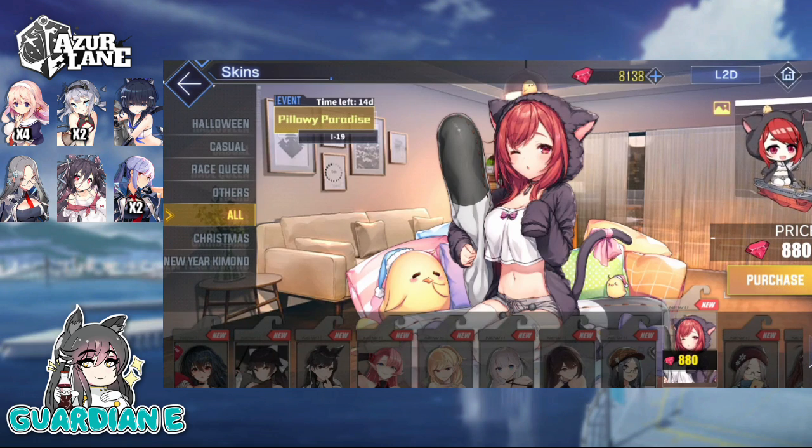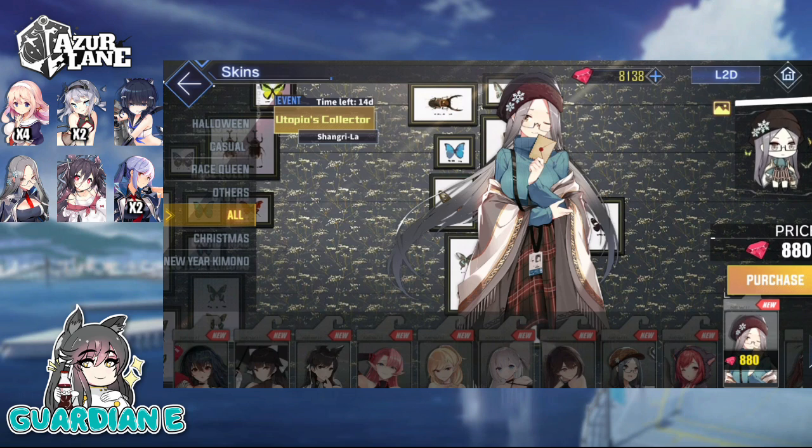I-19 in Pillowy Paradise looks cute and snuggly, creating what looks to be a torpedo body pillow. The sleepy little Manju sitting next to her is adorable as well. Her outfit looks soft, fluffy, and comfortable — it just looks like she's getting ready to have a nice and restful sleep. The second Shangri-La skin is Utopia's Collector, which was available during her debut on the Chinese and Japanese servers. She's wearing cute casual clothes in what looks like a home setting where she's been collecting butterflies. It's got a long plaid skirt and a poncho — a rustic, small town feel. It's a nice casual everyday skin.